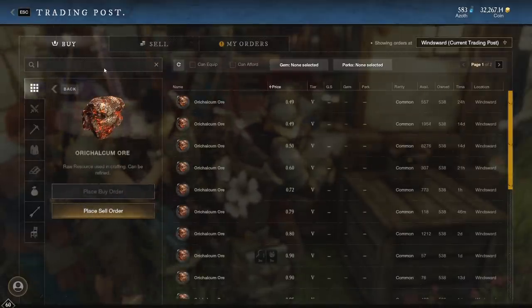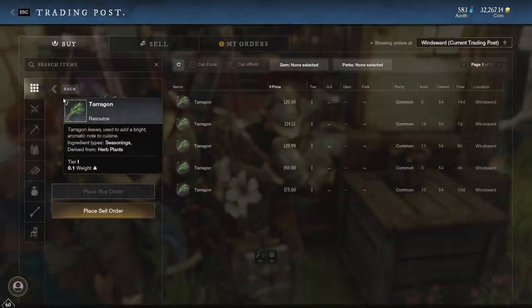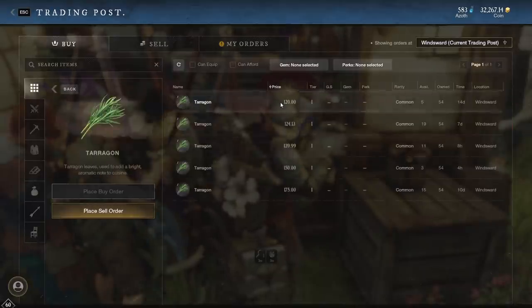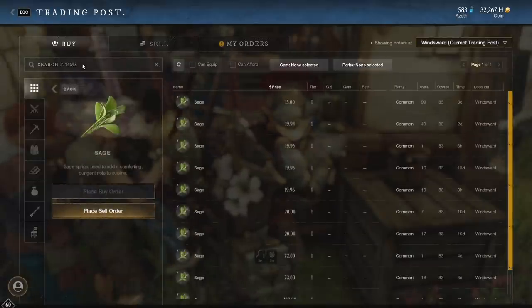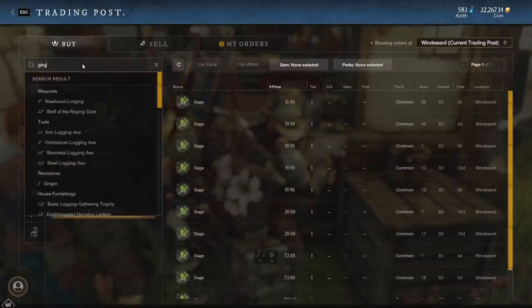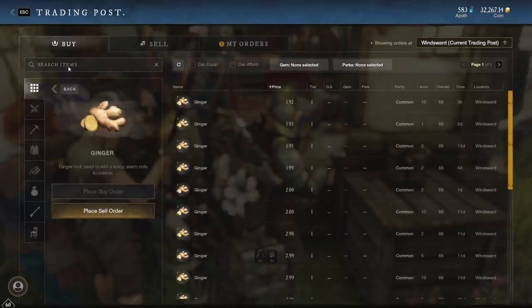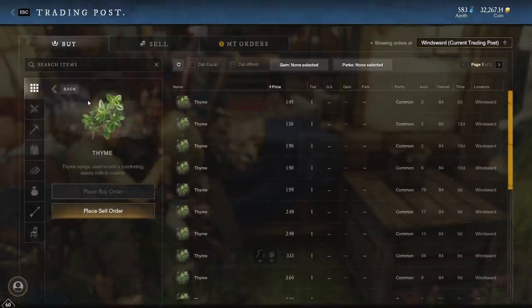Now the crazy ones: tarragon on my server is worth over 100 gold. Sage is worth basically 15 to 20. The others are not so great — ginger is 2 apiece, and thyme is about 1.50.